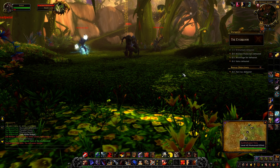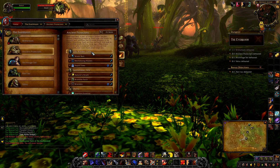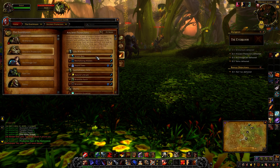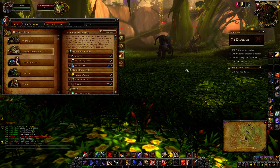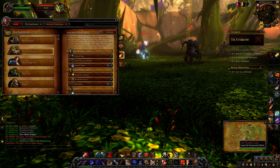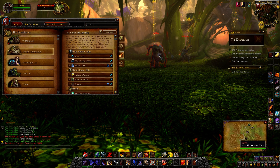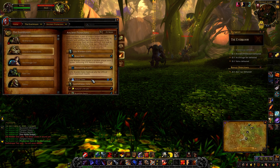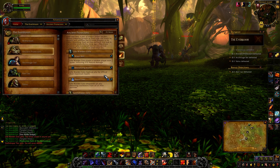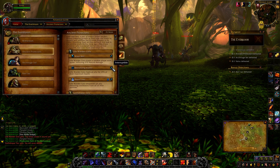These are the Ancient Protectors. You've got Life Warning, Earth Shaper, and Doohu. You can do these guys in any order, but preferably people tend to do Life Warning first since he's the healer, then Earth Shaper since he's a caster, and then worry about the last guy. Life Warning can hit random players with nature damage and heal allies for 25% of their health with Revitalizing Water — which you should interrupt immediately.